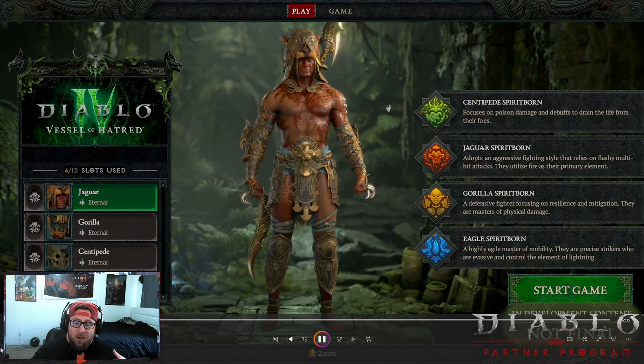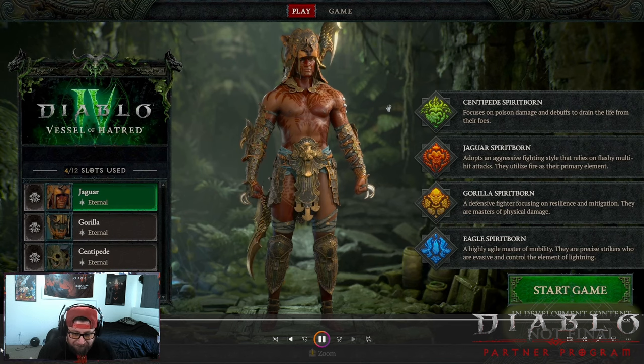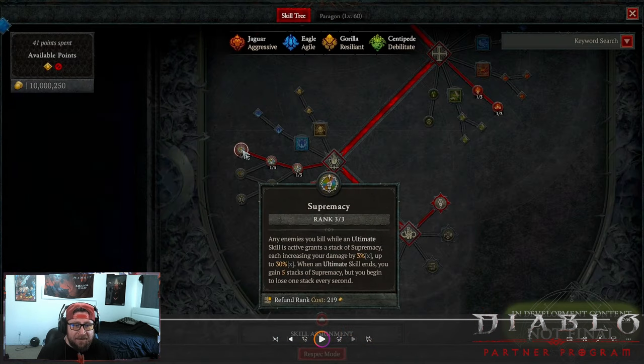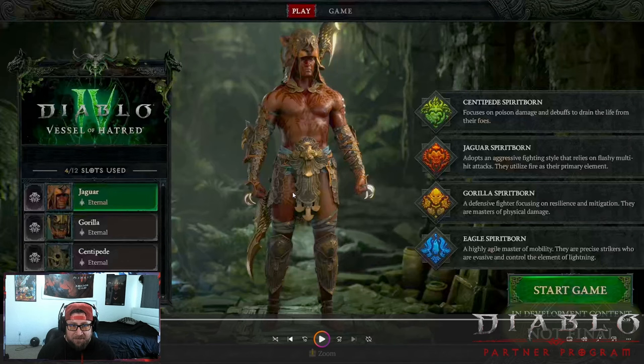The Spirit Born class is from Nahantu — a nostalgia callback to Diablo 2, which is very cool. The class has four different spirit types. You have the Centipede spirit, which focuses on poison damage and debuffs; the Jaguar spirit, which is an aggressive and very fast fighting style; the Gorilla spirit, which is a defensive tank-style fighter; and the Eagle spirit, which is a highly agile master of mobility with precise attacks.